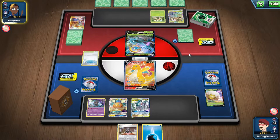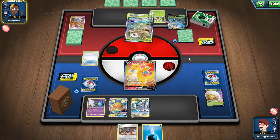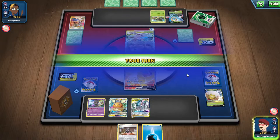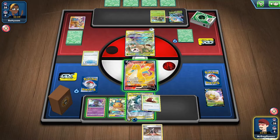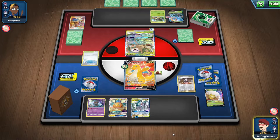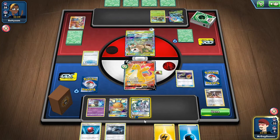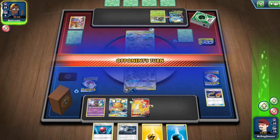There's Grookey and they're going to evolve it. I'll put energy on here and we'll Marnie. And that's my switch — awesome. So we'll do the Altered Creation GX this turn, and hopefully next turn we can start powering up this Dragonite.